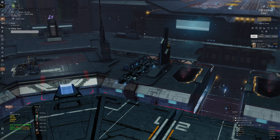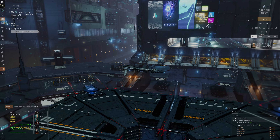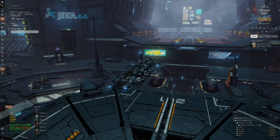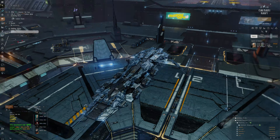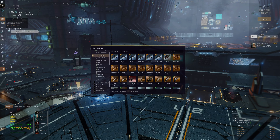Hello everybody, my name is AcePlace. We're going to be testing out the Cormorant Navy Issue in the Abyss. This is the first time I'm ever piloting a Cormorant — I just loaded it right now for the absolute first time. It looks so much more advanced than the classical Cormorant with all these cool armor plates in camo.